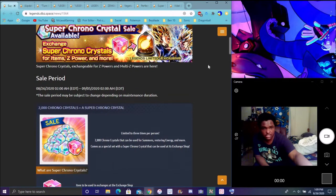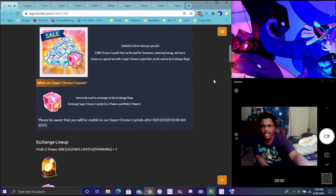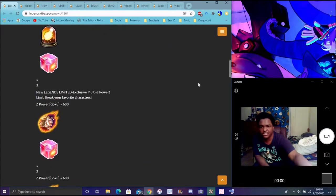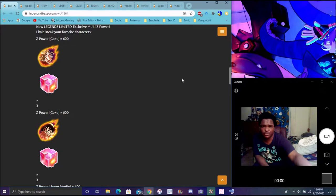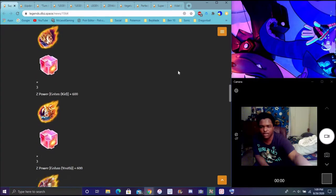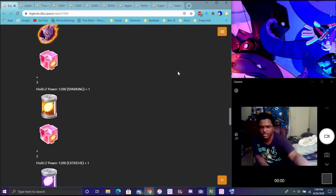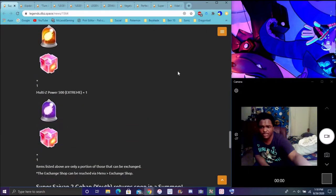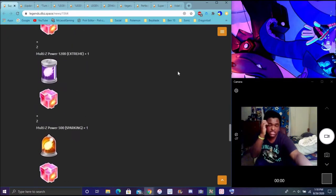To get right into the video: the Super Chrono Crystal is back, you can buy certain packs and stuff like that. You can get Legends Limited units — you can get Leto on the Legends Limited, most of the Z-Power. I think you can buy the pack up to three times and get any of these Legends Limited units. You can get the most Z-Power or Chrono Crystals, and there's an Extreme option too, which is really good.